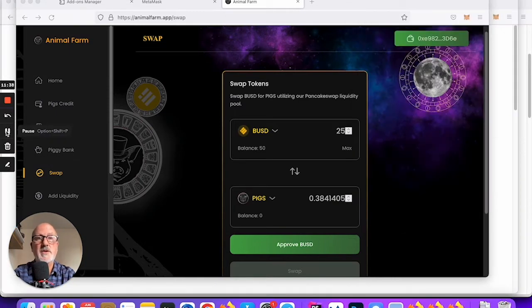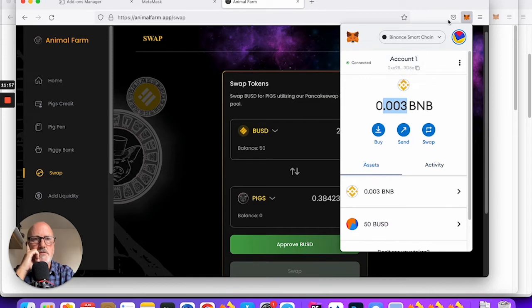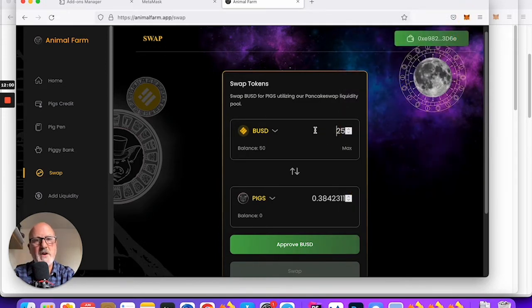I was doing behind the scenes: I sent some BNB from my main MetaMask account to this new one. There we go — that's all I sent, just a tiny fragment. Hopefully that's enough. Now I'm going to swap 25 BUSD. You need to start with BUSD unless you go down the PancakeSwap route, but let's try to do it all on the Animal Farm website today for simplicity.